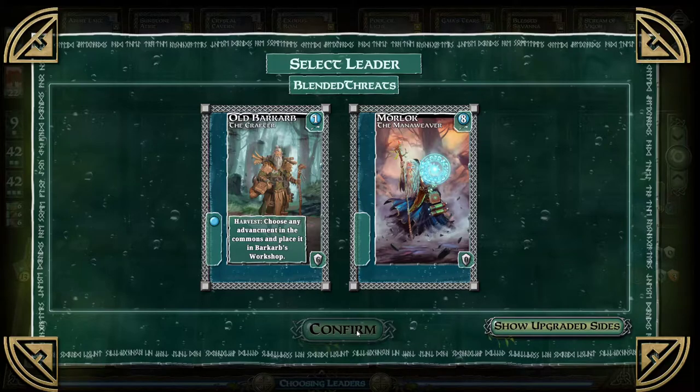He's worth 6 points. Choose any advancement in the commons and place it in his workshop. The guy on the right's got an 8 in the upper right-hand corner. Do you remember what those are for? That's the mana cost, typically. But he doesn't have anything. So why does this guy have 8? Show upgraded sides, I bet.